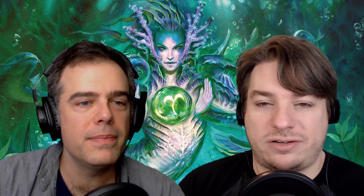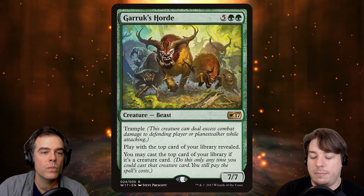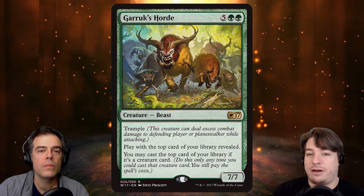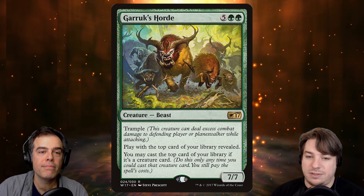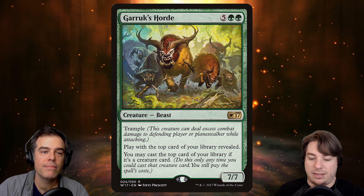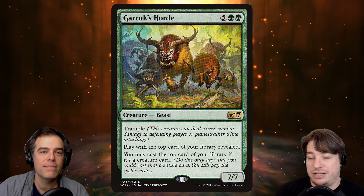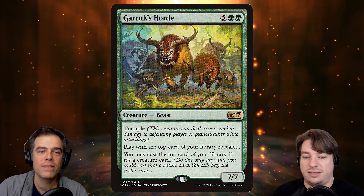Another great one is Garruk's Horde — five and two greens, a 7/7 with trample. It lets you look at the top card of your library, and if it's a creature, you can play it off the top. So it extends your hand to the top of your library, which is even better than it sounds because if you play that creature you just get access to the next one and the next one. Obviously untapping lands, getting a lot of mana, and being able to do this at instant speed with Yeva is just bonkers. And a 7/7 trample is going to do some damage.